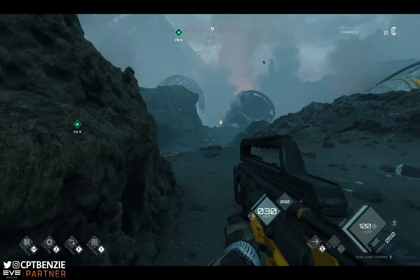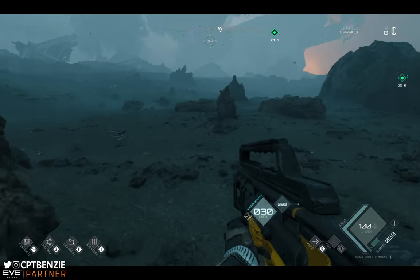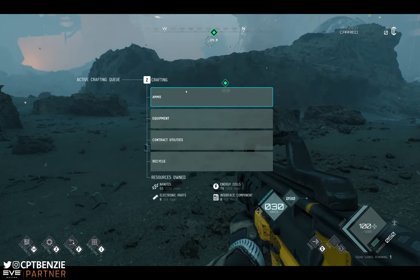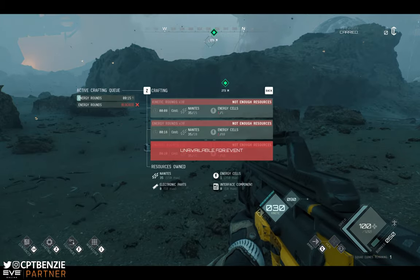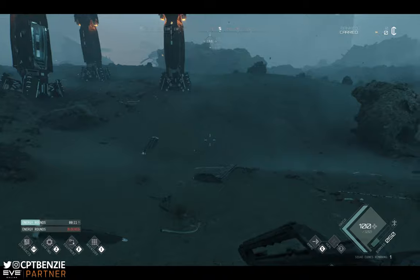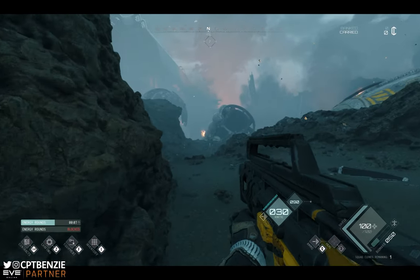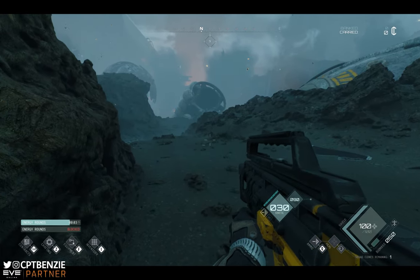I still find myself running around wanting to slide like I'm playing Apex Legends, but there we go. If we open up crafting with Z, you get these options. You're probably going to want to craft some ammo pretty much straight away. Crafting goes whilst you are moving around — you can be crafting whilst moving so you don't have to stand around and wait.